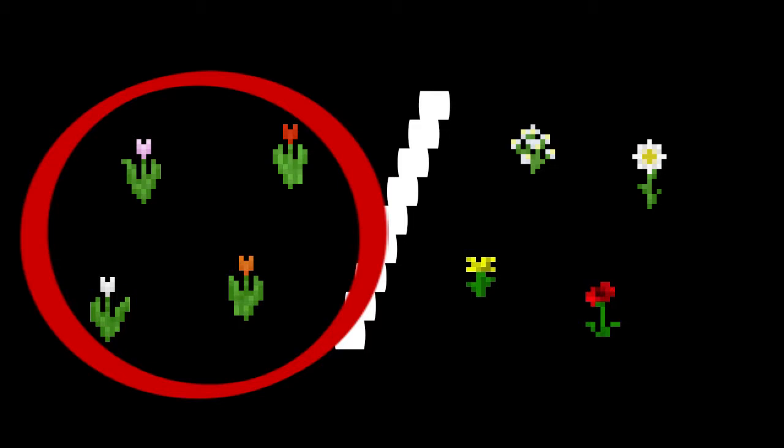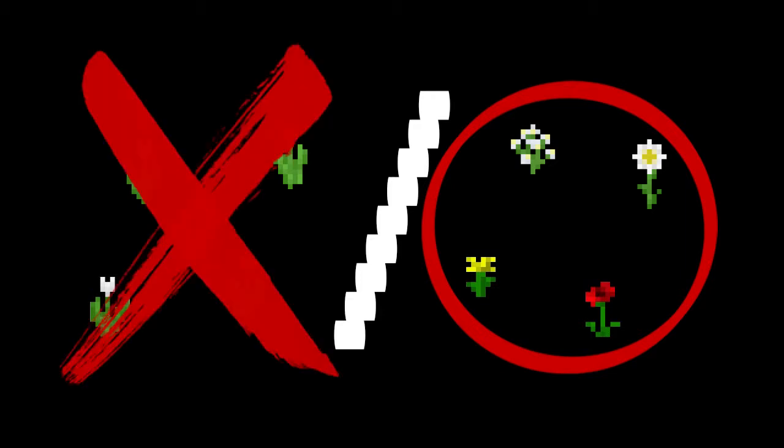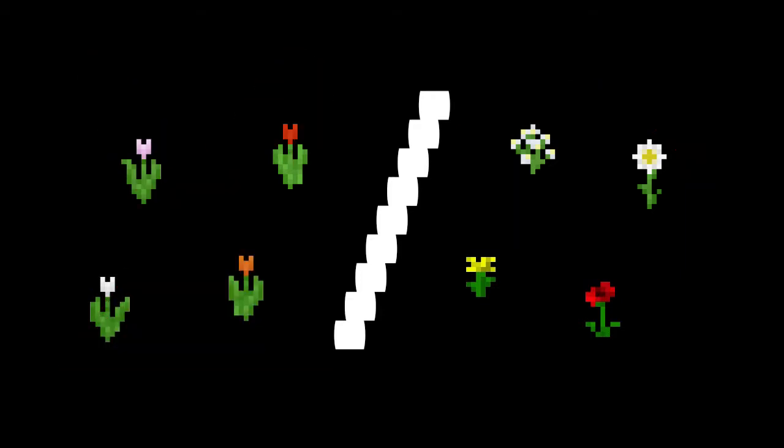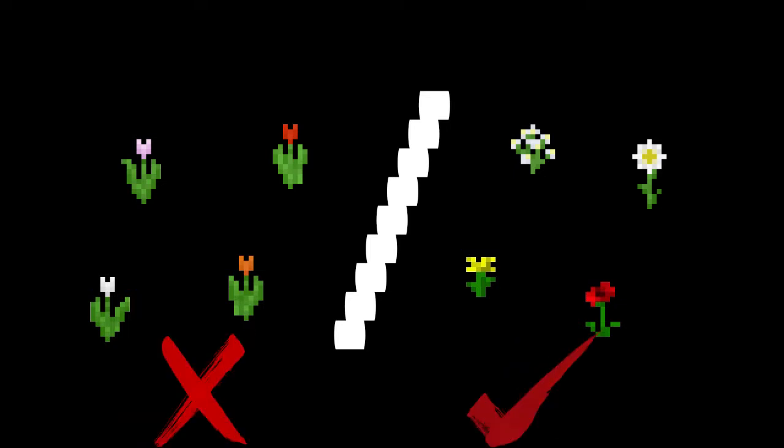Plains and sunflower plains are a little more flexible. Each coordinate is assigned as tulip or non-tulip. A tulip coordinate will spawn any of the colours of tulip, but only tulips. Non-tulip coordinates will spawn poppies, dandelions, azure bluets, or oxeye daisies, but never a tulip. Unlike the flower forest, the colour of the tulip or the type of non-tulip is randomised each time you use bone meal. But a tulip block will never grow a non-tulip type of flower, and vice versa.